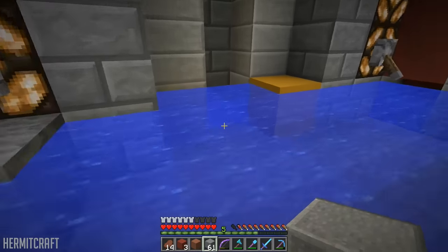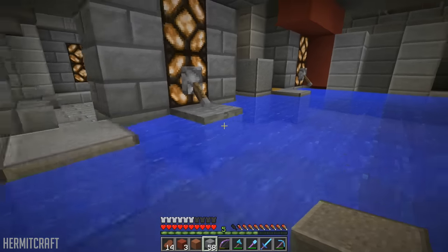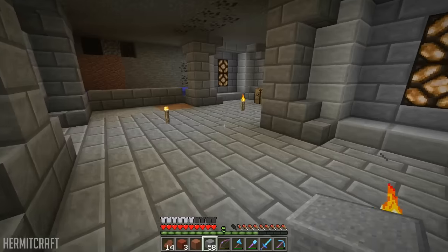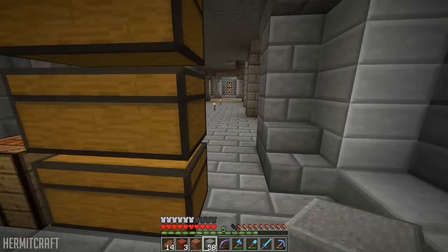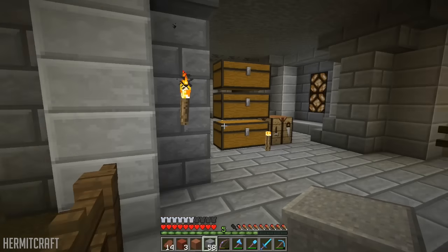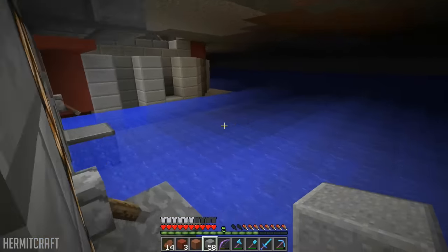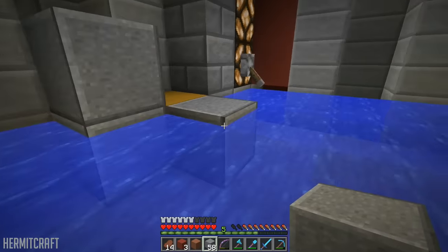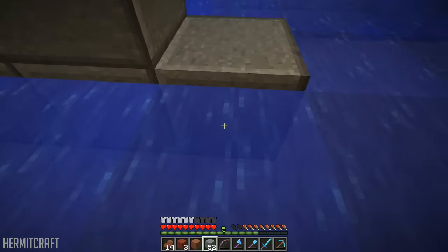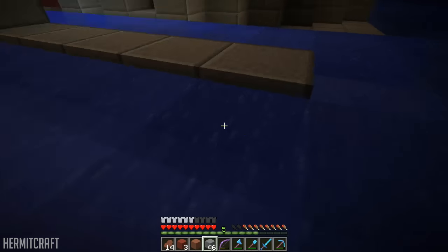We'll have this right here — obviously that's a different wall — and then another one back there that'll be the very back wall. So if we look at this again: we have the archway, then we have the wall. I think what we're gonna do — that would be the archway, this will be the wall. Three, four, five, six, seven, eight.